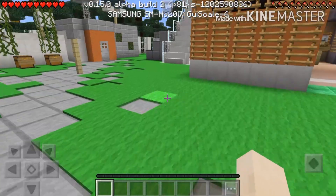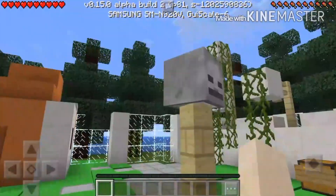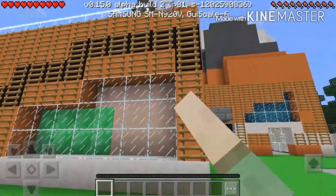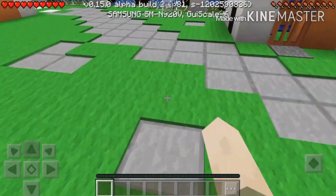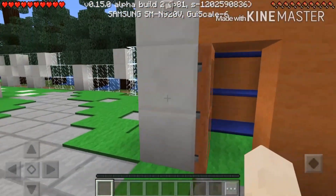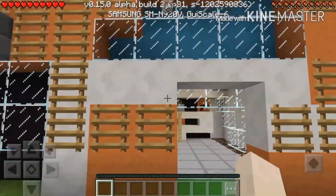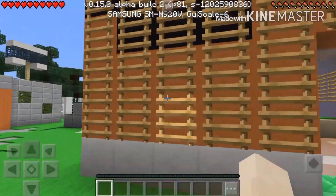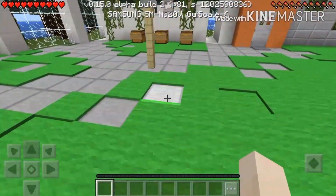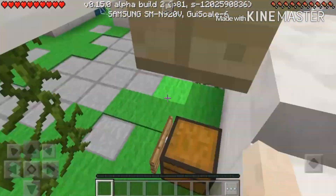See, guys? You can see that I have a texture pack applied — it's different, like the ladders and stuff, and the door, and all of this. It's all differently textured, so you will be able to use it. The texture pack in the description is this texture pack that I'm using.